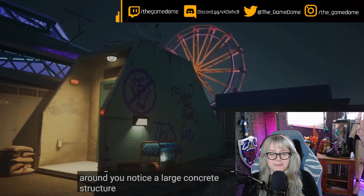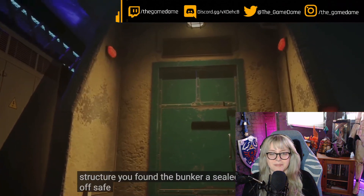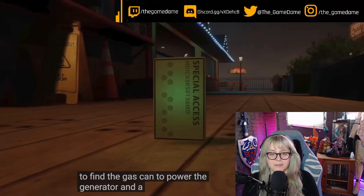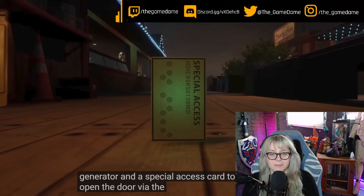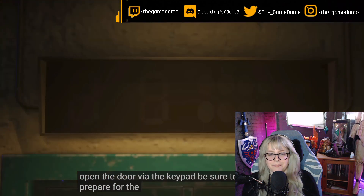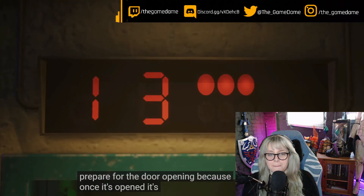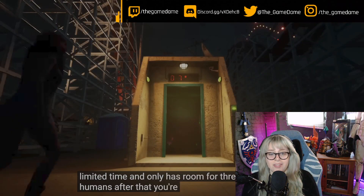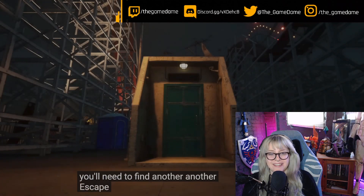If you notice a large concrete structure while sneaking around, you've found the bunker — a sealed-off safe house escape. Humans will need to find a spark plug and gas can to power the generator, plus a special access card to open the door via the keypad. Be sure to prepare for the door opening, because once it's open it's only open for a very limited time, and only three humans can get through.